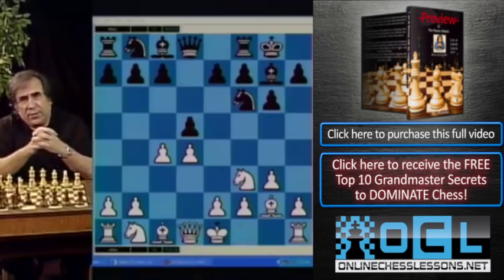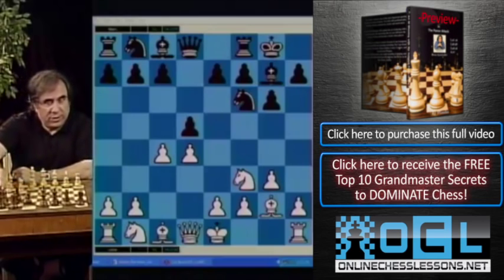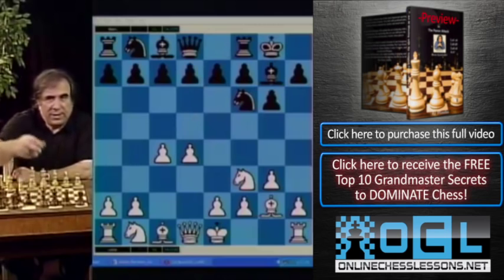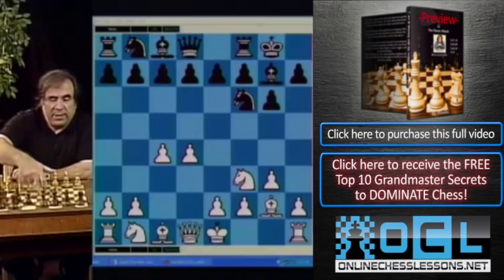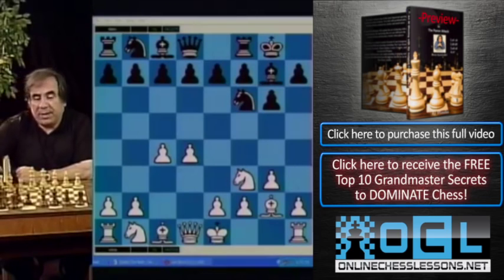What is the Grünfeld? It's positions where black plays g6 and bishop g7, fianchettoing their bishop, and then plays d5. The idea is to fianchetto the bishop and confront white's center with d5, giving white a preferred center and playing against it.